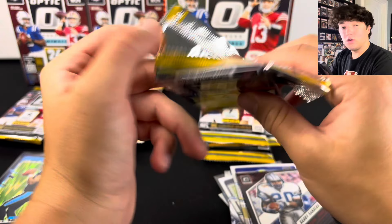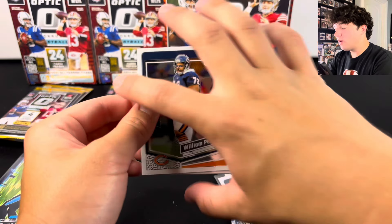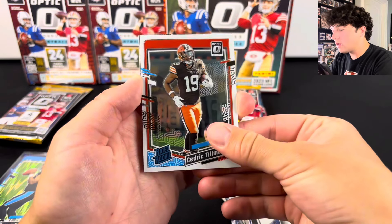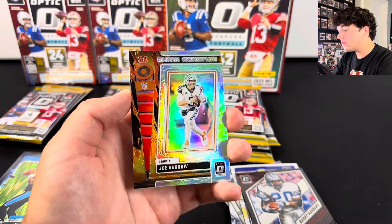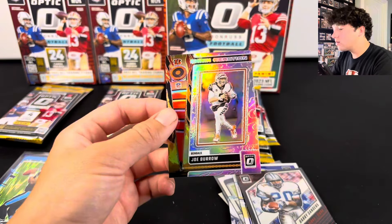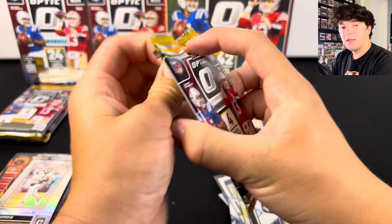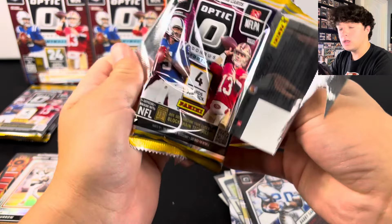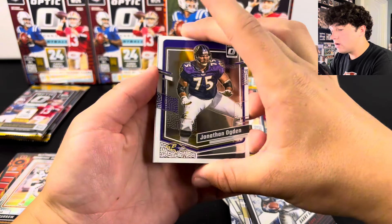The Blaster Boxes are definitely doing better right now, I think just because you get more packs and more chances of hitting the right players. We have one of those inserts — I can't remember what it's called — hopefully a good player. It's the Bengals, probably Joe Burrow. Yep, Joe Burrow on the Chain Reactions. That's a sick looking card — those look awesome. We still have more rookies to pull out of here, more chances at Stroud.